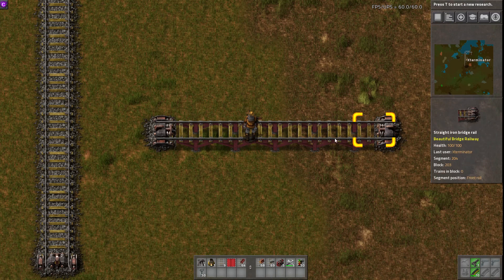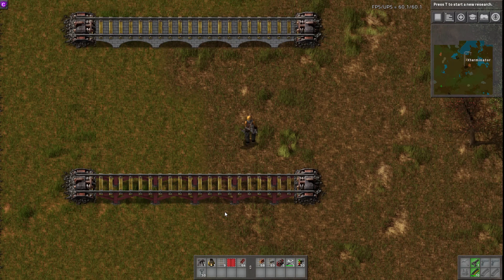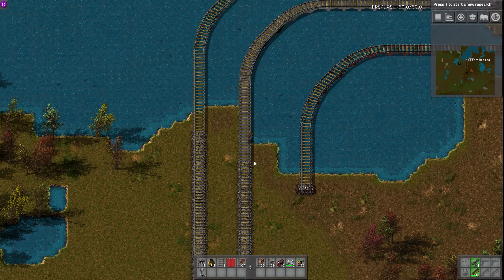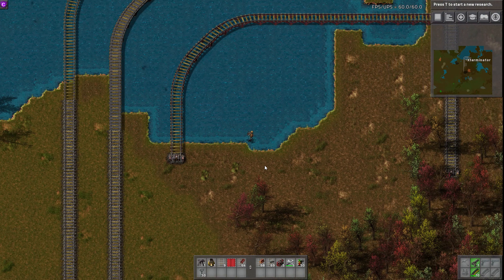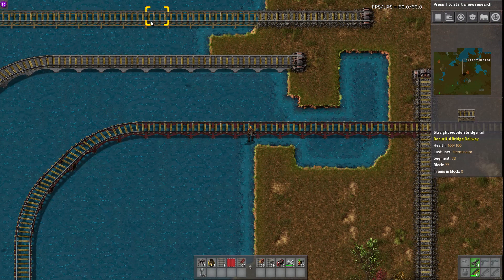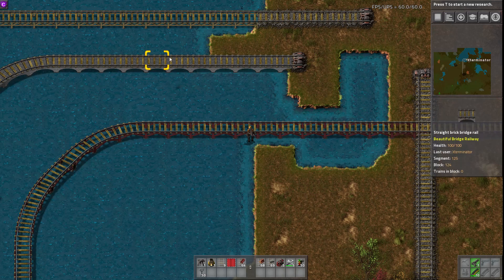But you can actually build these on land as well, as you can see I've done here, which is really cool. I've just built some rails here to show you kind of what these look like on water. I think these look pretty darn cool — definitely better than just a flat rail going across the water randomly.